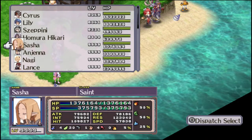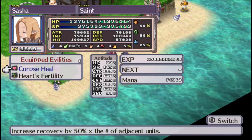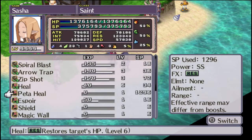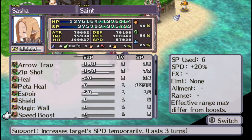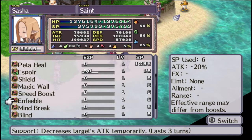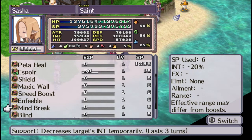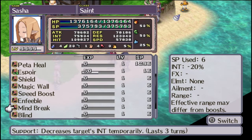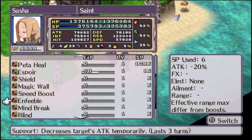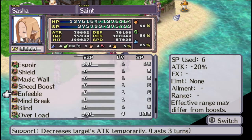Next up: the Healer. Healers are your healing class — no surprise there. Their healing spells work off of resistance. They learn all six tiers of healing spells, as well as Espoir, three defensive spells that work on allies, and three offensive debuffs that work on enemies — reducing attack, INT, and hit. These can all be buffed to plus nine, going up to plus or minus 47%.